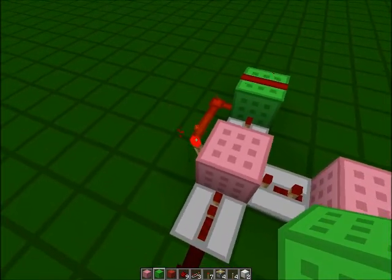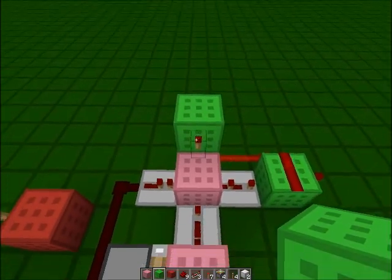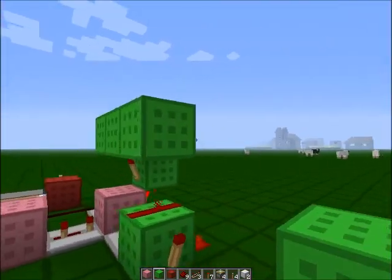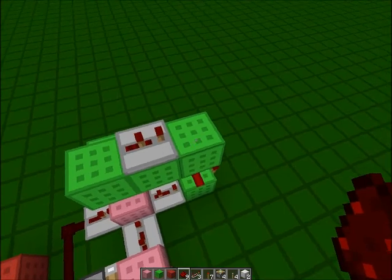Now this torch right here will also be the input for our second extended piston. So we do torch, block, torch, block, going out three, then a repeater on top set to two ticks, then redstone.